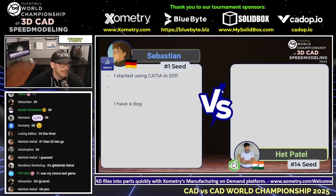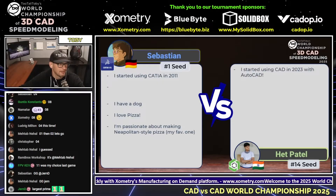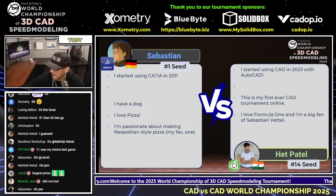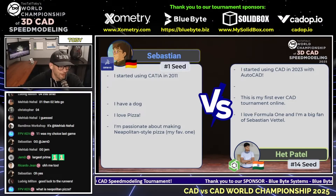Let's learn just a little bit more about our runners. Sebastian started using Catia in 2011. He has a dog and he loves pizza — and he's also passionate about making Neapolitan-style pizza. He really does love pizza. Hepatale started using AutoCAD in 2023. This is his first-ever CAD tournament online, and he loves Formula One and is a big fan of Sebastian Vettel. I think you're going to have a lot of fans in the audience if that's what you're a big fan of.